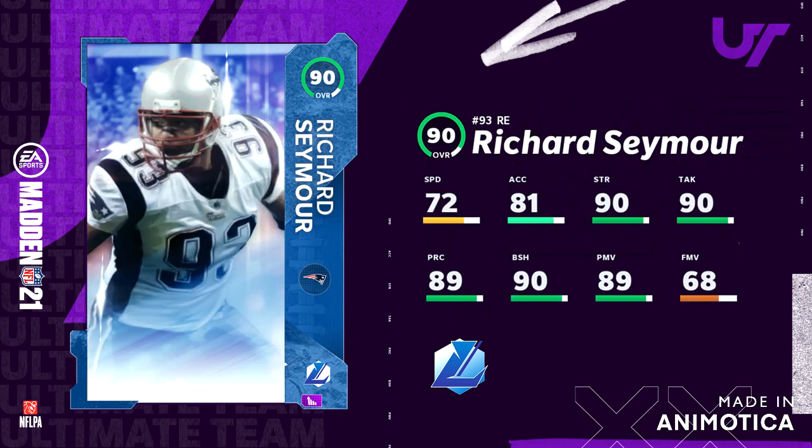Next you got Richard Seymour, a Patriots player at 90 overall with 72 speed, 81 acceleration, 90 strength, 90 tackling, 89 play recognition, 90 block shed, 89 power move, and 68 finesse move. He's gonna be a really good card to put pressure on the quarterback, though finesse moves are usually better on defensive ends.